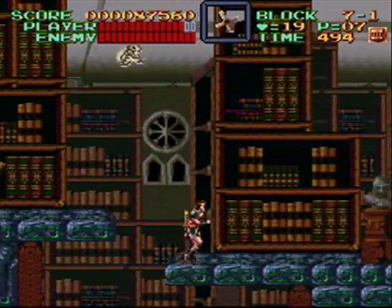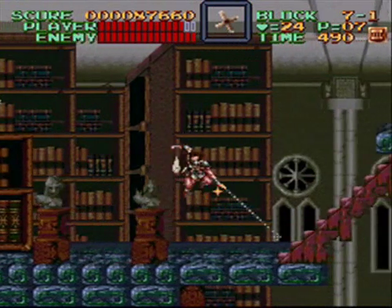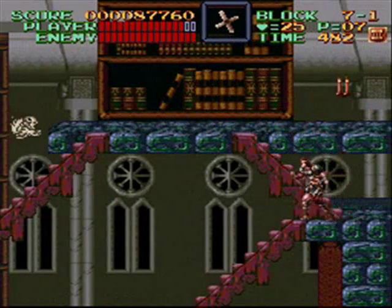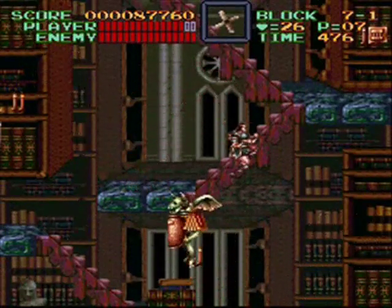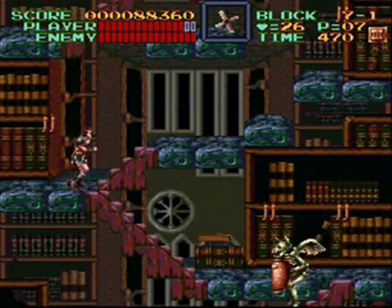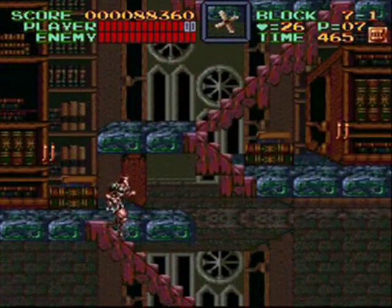There's actually a hard mode to Super Castlevania IV after you clear the game. After you clear and the credits roll, you can push pause and it'll put you back at level one. If you get past the drawbridge, you'll notice enemy placement has gotten bigger — more enemies around — and they retain the Castlevania health, so skeletons take two hits to destroy.